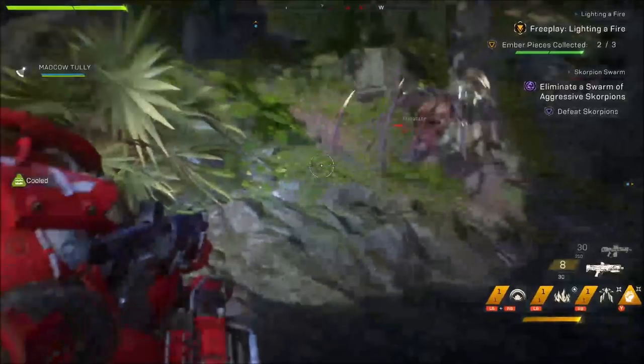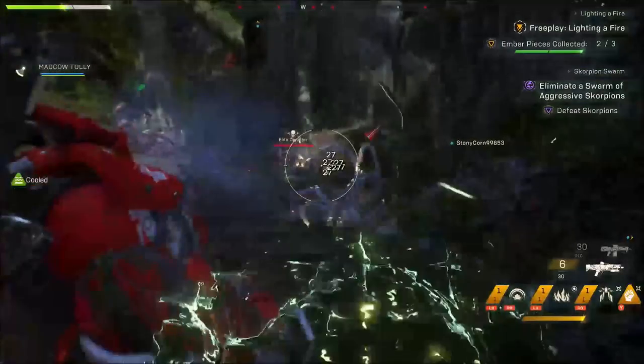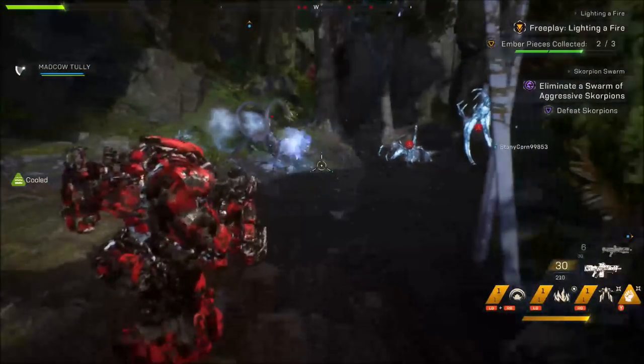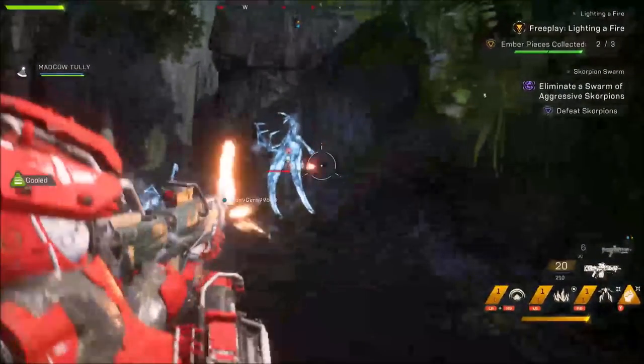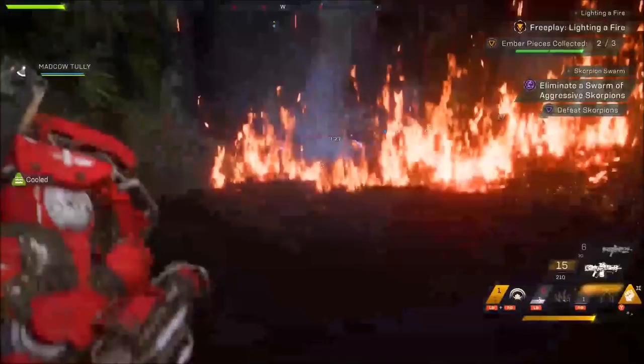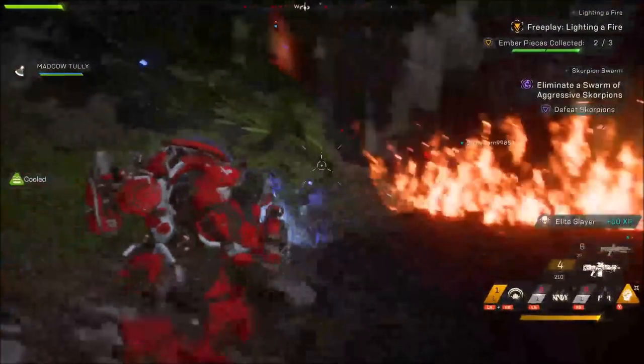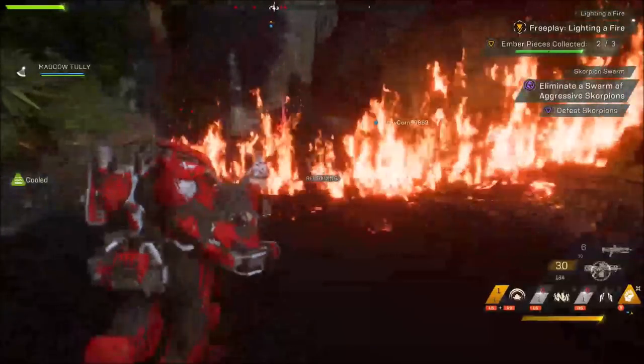They need to place world events on the map so we can navigate to them and experience them. Currently, if you're not in close proximity, you will miss them or they just won't appear at all. This is a real shame because they are part and parcel of what makes free play fun. Currently you're only allowed four players in the free roam world — well, it's free play, so why not have more than four?